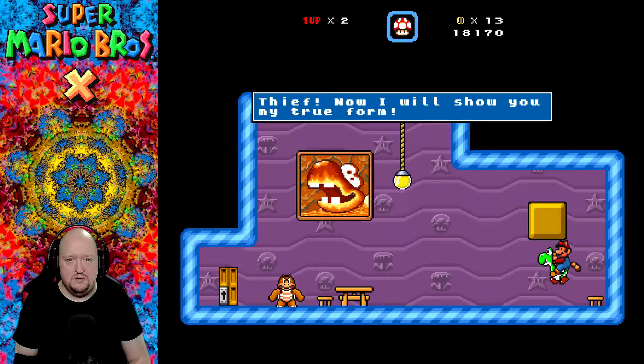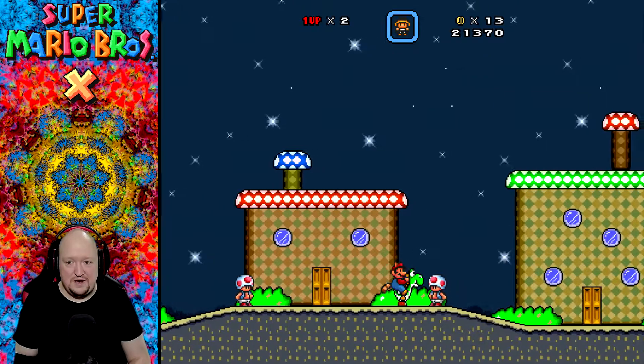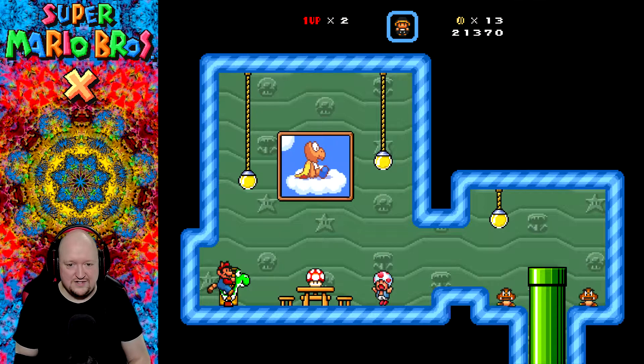Thief, now I will show you my true form! I don't have a lot of worries about you, Boom Boom. Especially with your wonky physics here. You kind of float away weird. I think it's the fact that he has no animation when he does that. I just killed someone from Fungi Village. Does that make me a murderous fool? I'm actually going to hold on to that power. We are going to use that in the background. Save the best powers for later. That's my thoughts anyway.